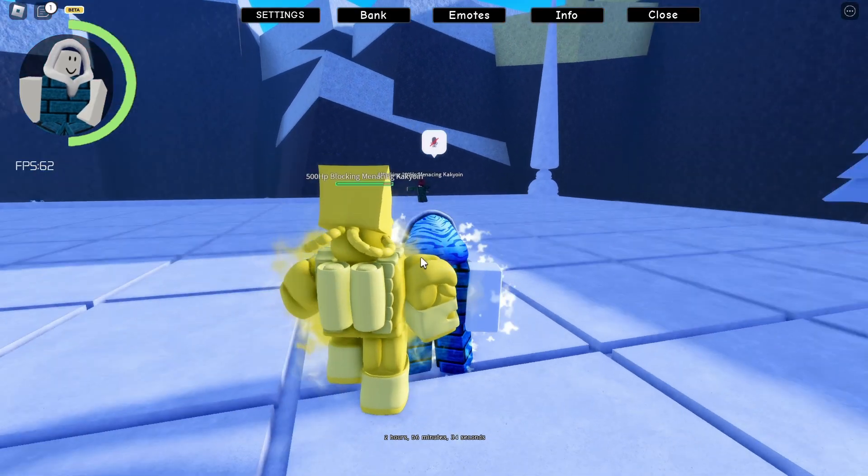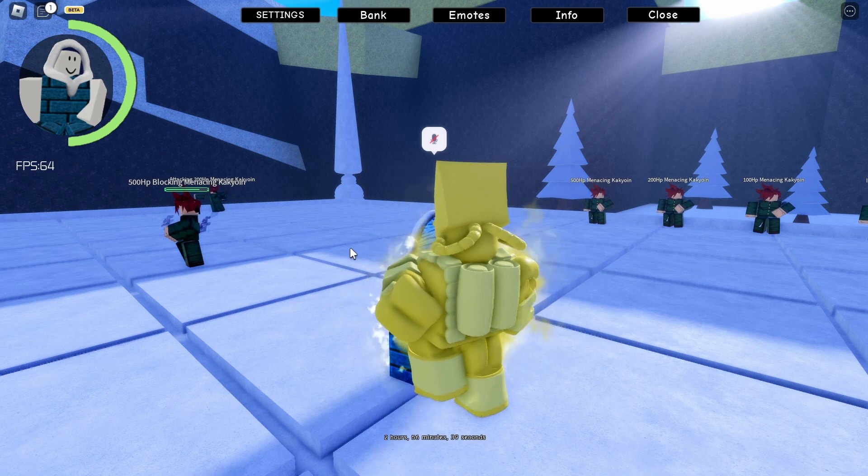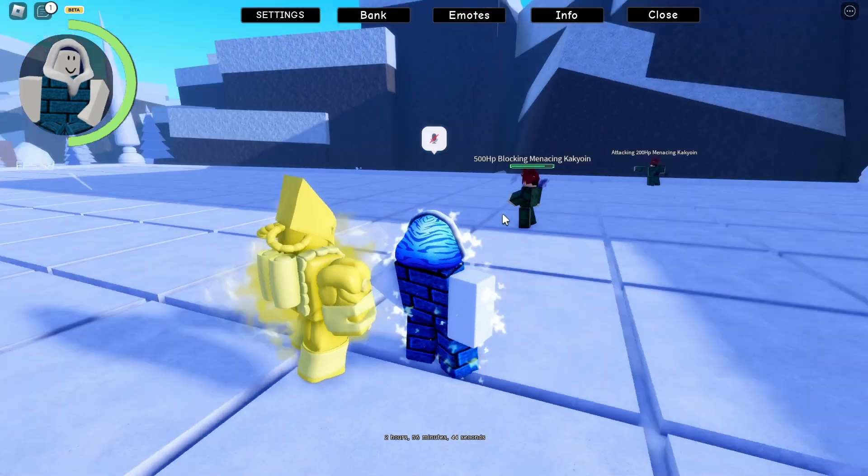Next is the Triple Knife Volley — this one is ranged, so you can go a little bit farther away. You click T and, as you can see, you shoot or throw three small knives at the target you're looking at.